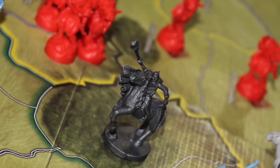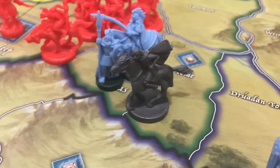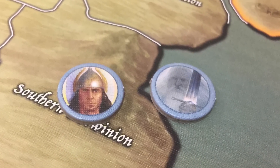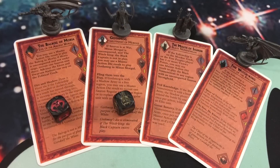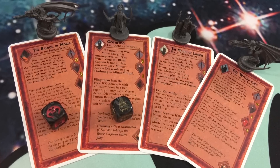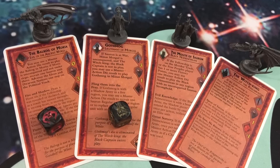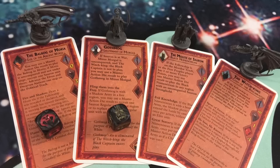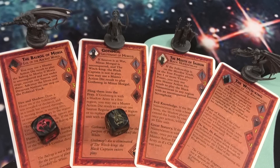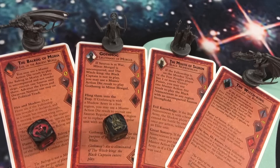The game also comes with miniatures to represent Gandalf the White and Aragorn after you've upgraded him from Strider. These replace the cardboard tokens that come in the original game and make your game look much better. The Free People's player also gets lesser minions and dice. The Balrog can be used to hinder the Fellowship going through Moria and can lead armies once activated. Gothmog can lead armies if the Witch King is not on the board. There are also new versions of the Witch King focusing more on corruption, and the Mouth of Sauron who can lead armies.